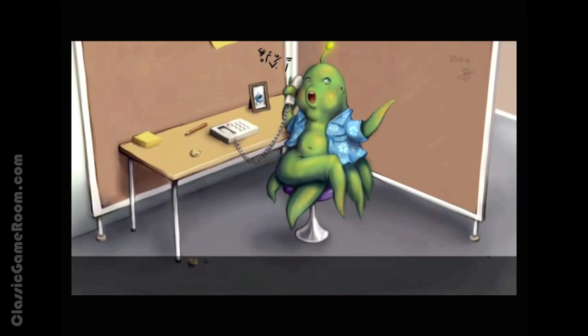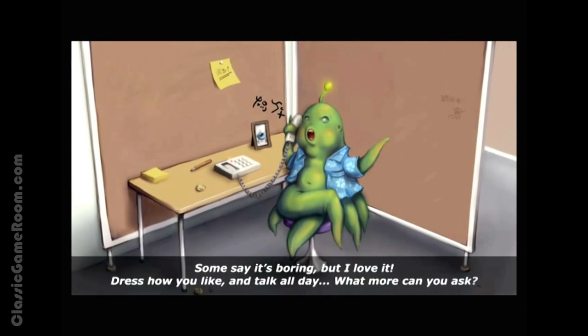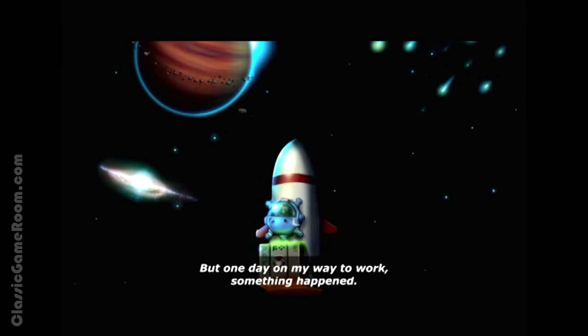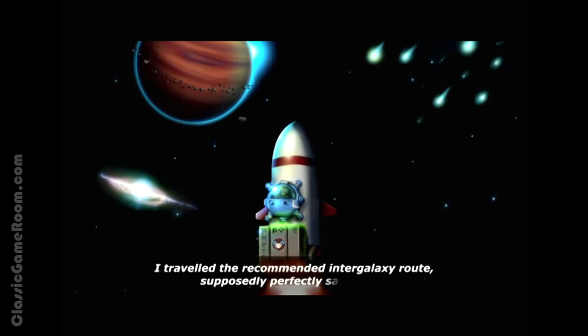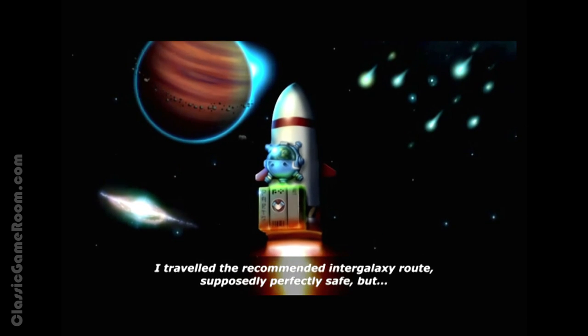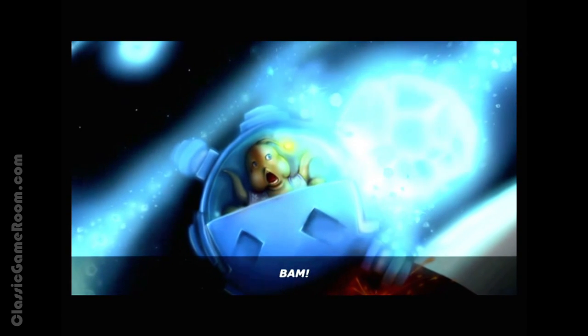Bob was just trying to get to his call-center gig one day when a stray asteroid wrecked his ship, scattering debris all over thirteen stages of thruster-busting puzzles. Bob's tasked with getting from portal to portal to try to find his way home, all while picking up the bits of his craft that have broken off and using them to solve the next puzzle in line.